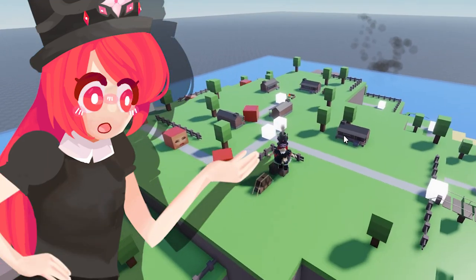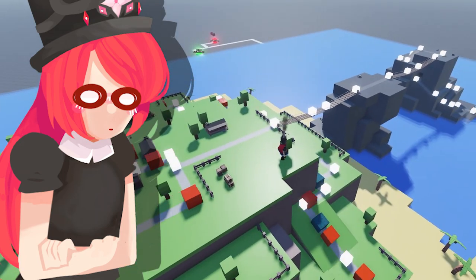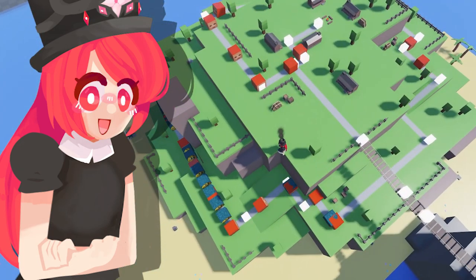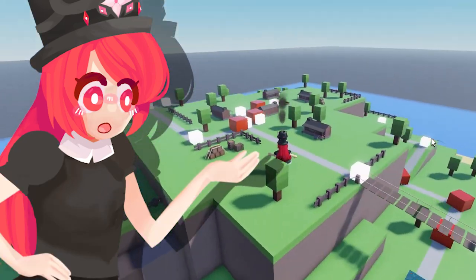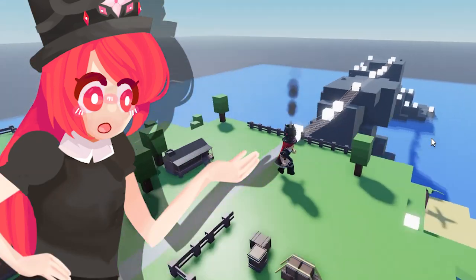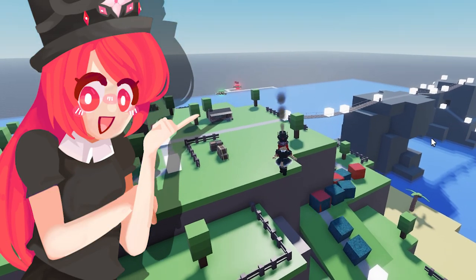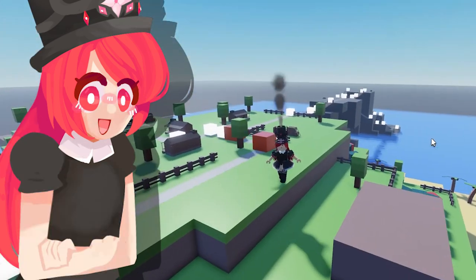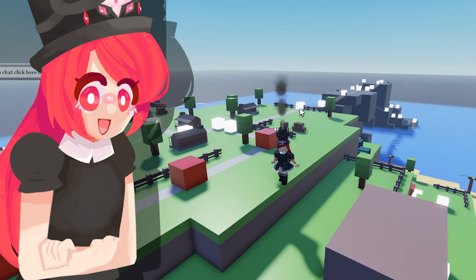As you guys can see, we have a bit of a problem: they're only coming from this side and not from this side. This is because our system isn't set up yet to pick a random path at the start. So we need to code that real quick, and it's going to be really simple — we're just going to put it in an array and let the system pick one out.